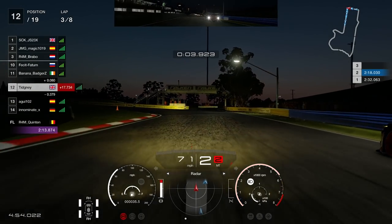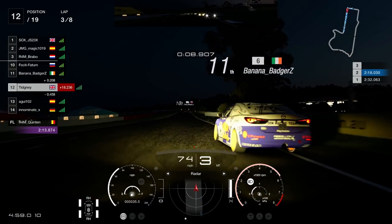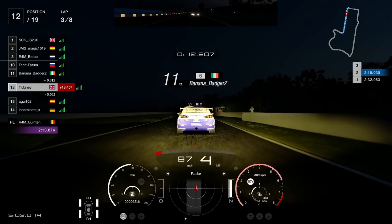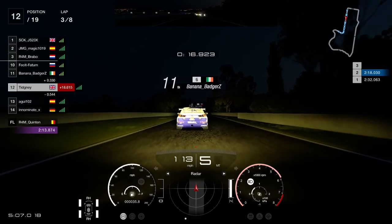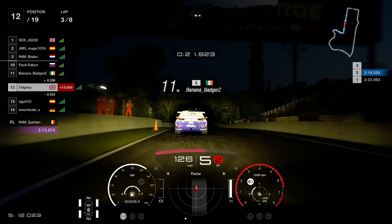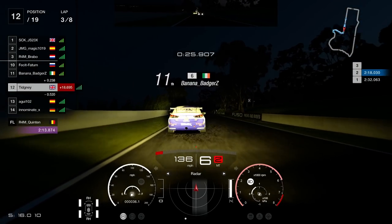Badgers gets a lovely push by a German driver and manages to get past — beautiful little comeback drive. We stay side by side for some racing. Into the lap guide: heading towards turn one, look for the famous photographer on the right hand side — he's in green and brightens up when your headlights are on him. Brake just before that and turn in at the lamppost. Good brake marker for turn one.